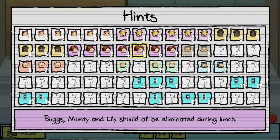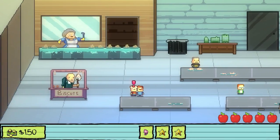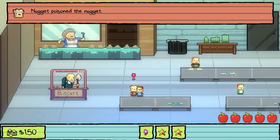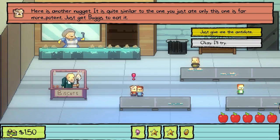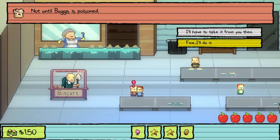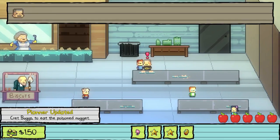Bugs, Monty, and Lee should all be eliminated during lunch. Bugs just threw slack at you. Yes, he does that every day. But today, Nugget has poison — you're going to poison Bugs for Nugget. There we go. There's another Nugget — it's quite similar to the one. No, until Bugs is poisoned. Fine. Just give it right to him.